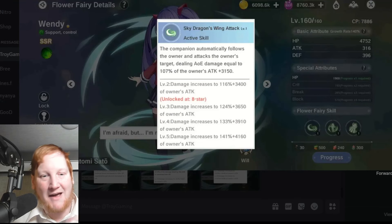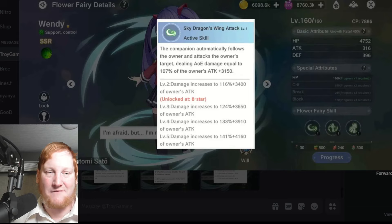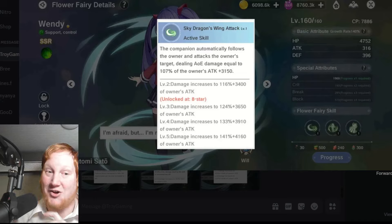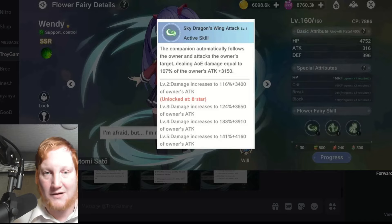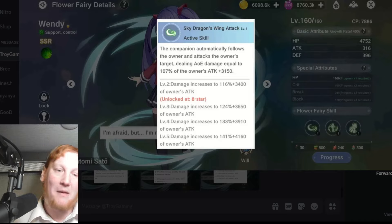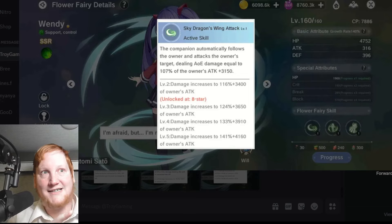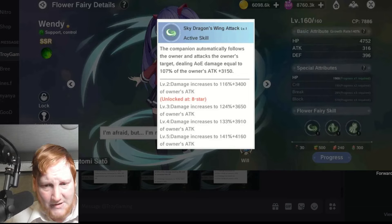As a reminder, you get one copy of her using the J coins in the event shop. You have to be level 50 to unlock all the event stuff, and once you unlock her she'll be in your bag — you have to go into the bag, click her face, and then it'll make a copy of her. You get extra copies by pulling on the Natsu banner or getting 60 shards of the green stones.